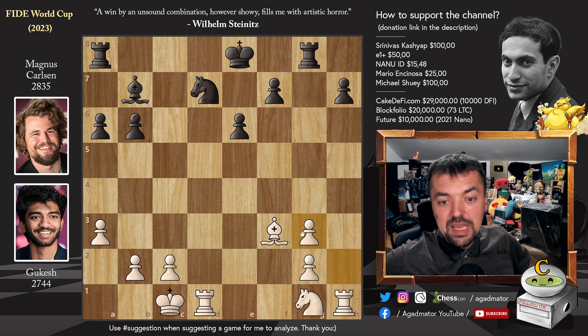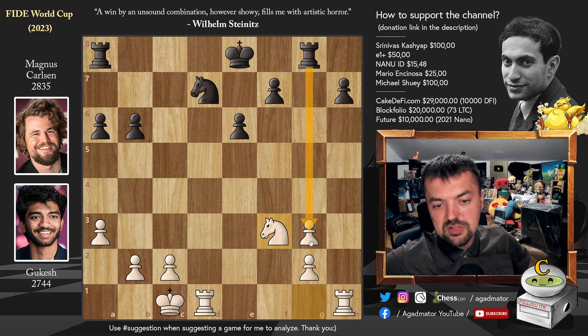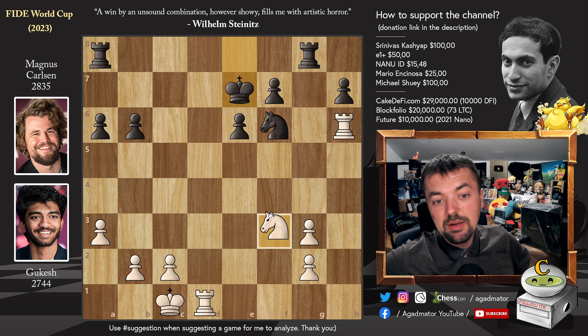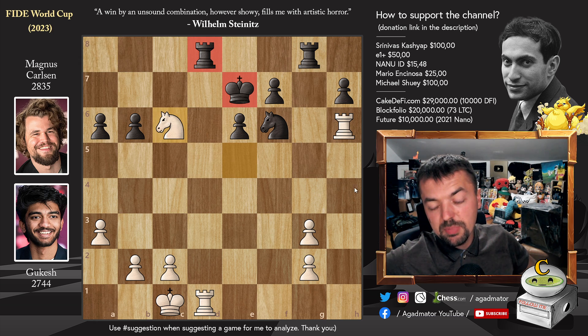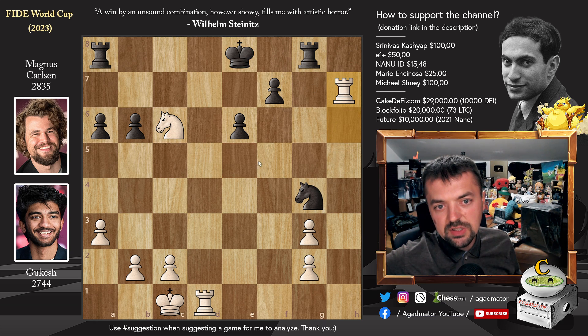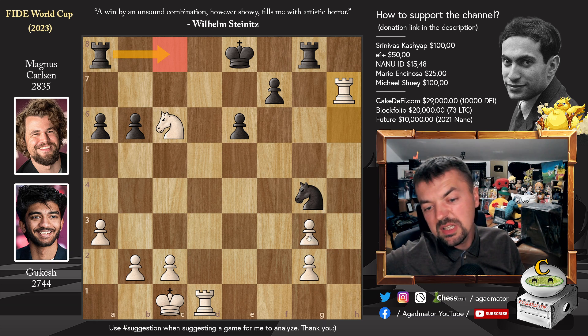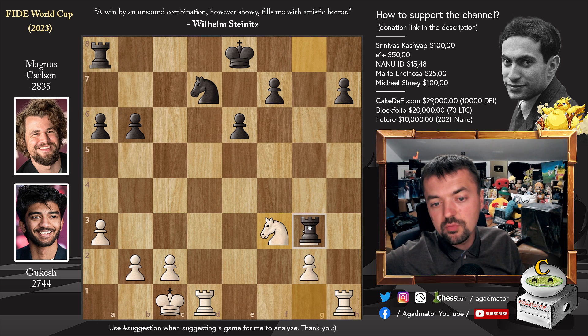Instead, after knight captures on g3, h captures on g3, we have bishop captures on f3, and now knight captures on f3, and rook captures on g3. If you try to play active with knight to f6, then you get rook to h6 attacking the knight, and once the king defends it, knight to e5 — black is really out of any good options. You can't move the knight because of rook to d7 check, you can't move the rook to d8 because of knight to c6 check picking up the rook. So you go into this forced line of knight to g4, knight to c6 check, king to e8, rook captures on h7, and that's pretty much it. White is up a pawn. Instead we have rook captures on g3 by Magnus, and now rook captures on h7, king to e7, and now knight to d4.